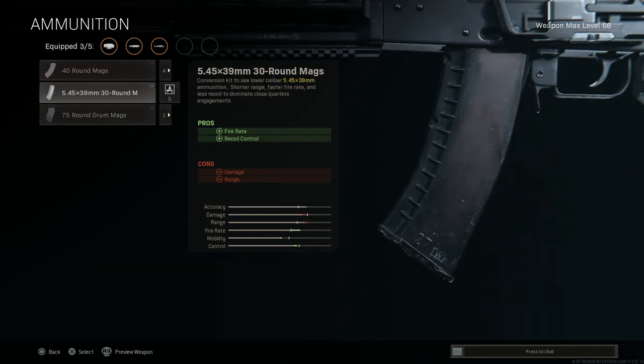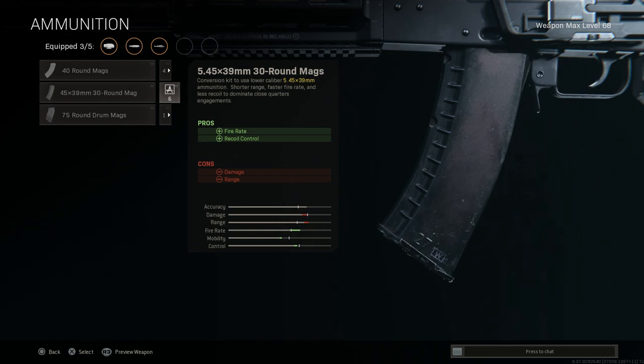For ammunition, we're going to swap out for the 5.45x39mm. This gives us the caliber conversion to the AK-74M, which increases the fire rate and makes recoil control easier to manage. The cons are damage and range, but your overall mobility is a lot better because we have the 5.45 versus the 7.62x39, so we'll select that.